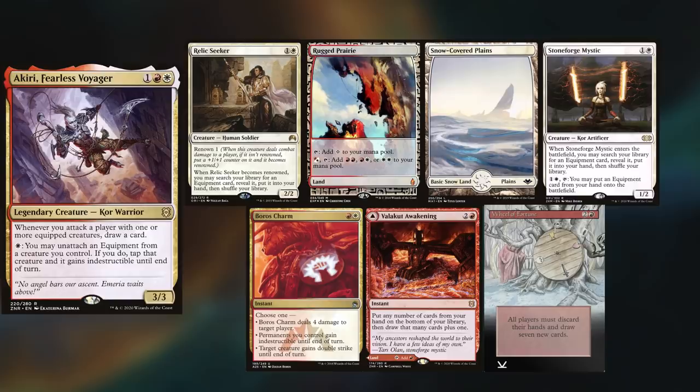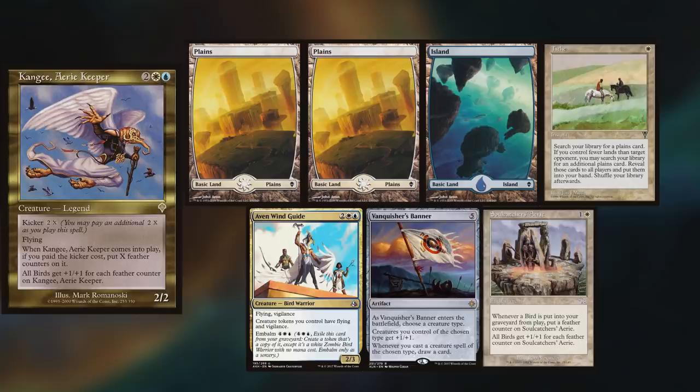Mark is playing Kanji, keeping two plains, an Island, Tithe, Avon Windguide, Vanquisher's Banner, and Soulcatcher's Aerie.